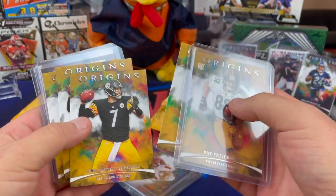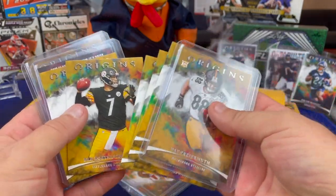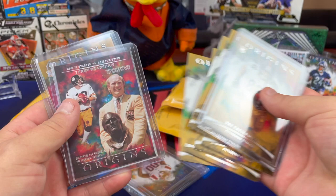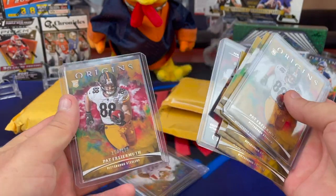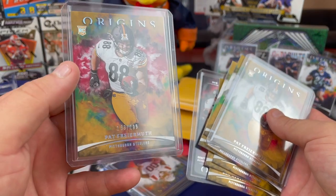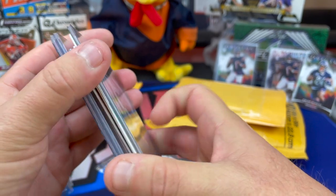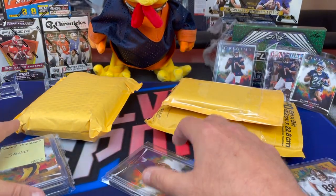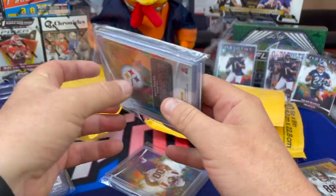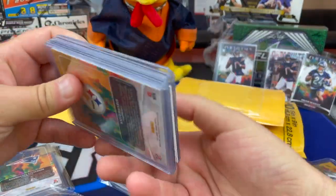Got the Friermuth, some of the base cards there, Big Ben, tons of Big Ben, Minka, Big Ben, Minka... and a Big Ben Kaboom! And a Terry Bradshaw Origins — I got a few of those now. And a Friermuth at $2.99. I did get a Big Ben Kaboom on my own box too. And that's the Steelers — I threw you for a move.